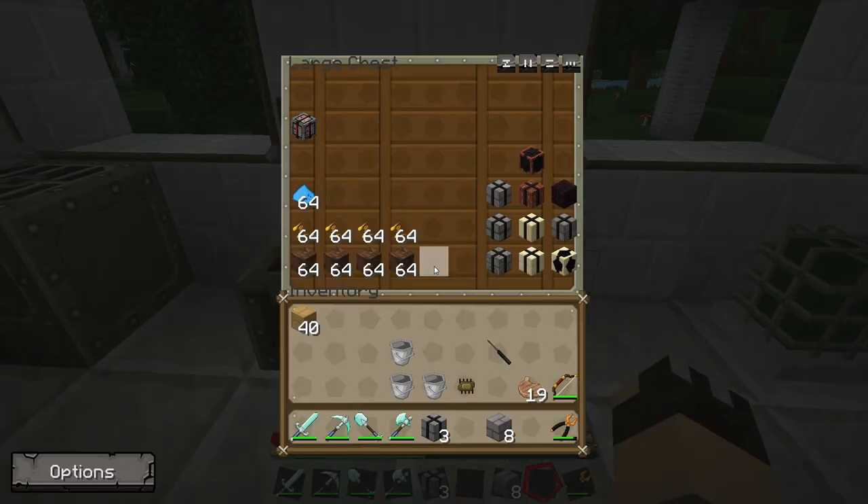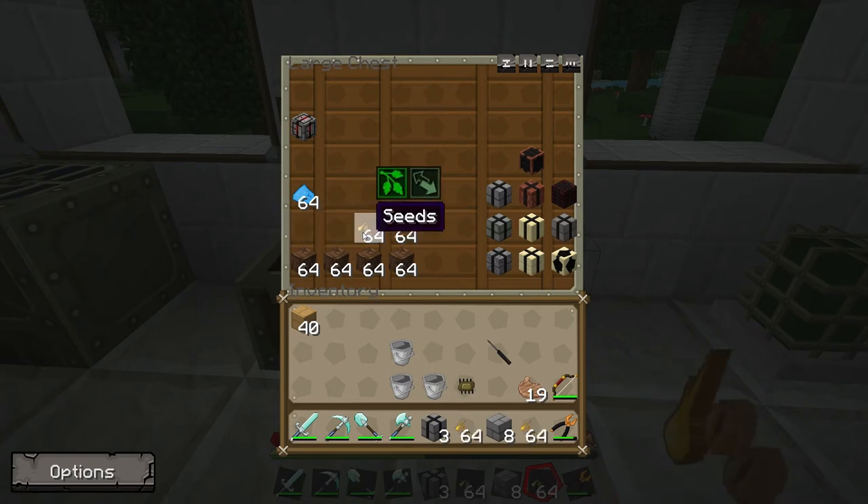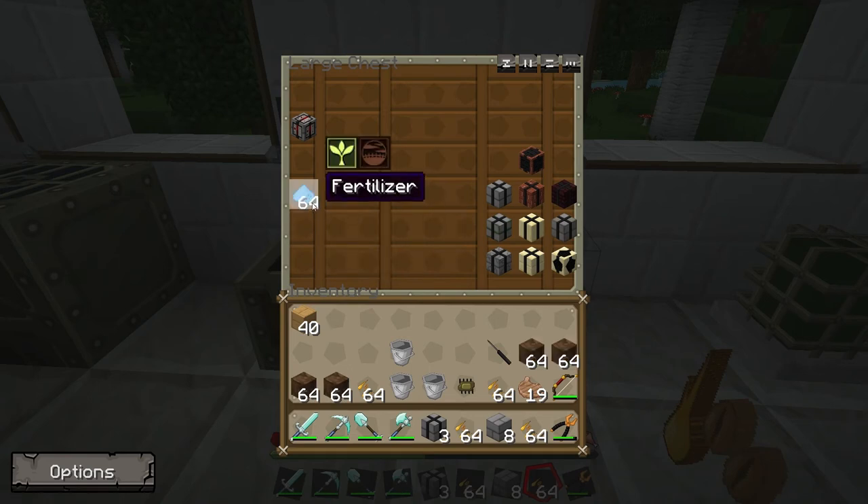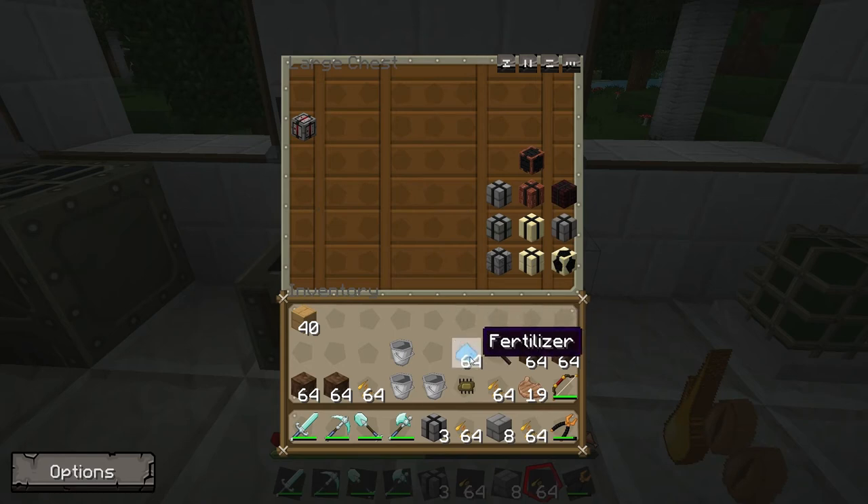I'm going to pick up a few other things from the chest: I need some seeds for planting, the substrate which is dirt, and fertilizer. Fertilizer is made from apatite, so you'll need to go mining for it. You mix the apatite with either sand or ash — we have quite a lot of ash from the peat-fired engines — and you get quite a lot of fertilizer from a small amount of apatite. It also lasts quite a long time.